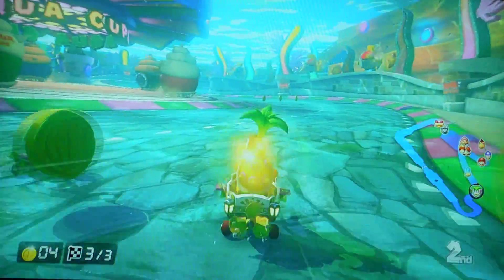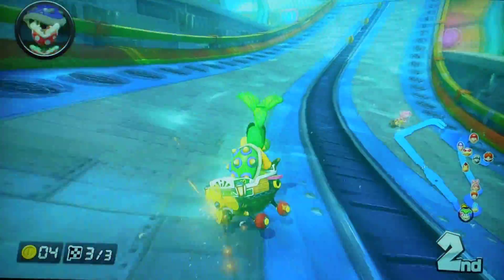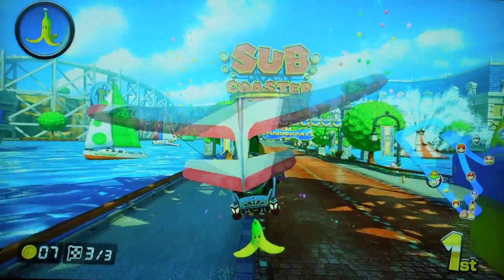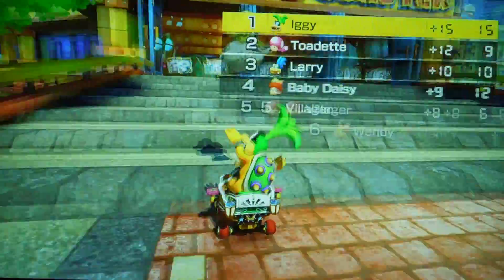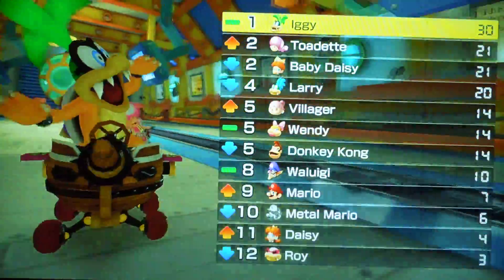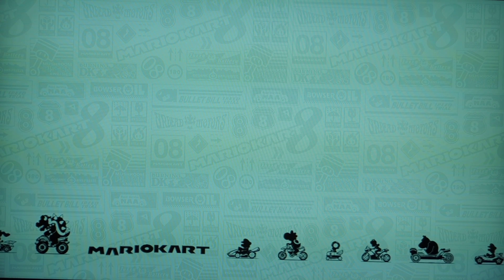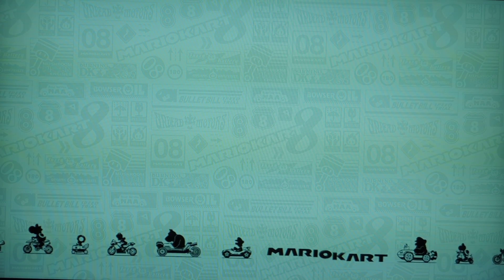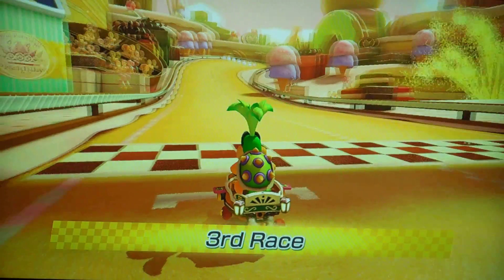Darn it, I hate those blue turtle shells. You do not want to get hit by a blue turtle shell if you're in first place. Only people in first place will get the risk of getting hit by a blue turtle shell with the spikes, because they're meant to track people in first. So if you're in first place you're gonna have to expect those a lot - in my older Mario Kart Wii days I used to play and just about every single race I'd get hit by a blue shell.